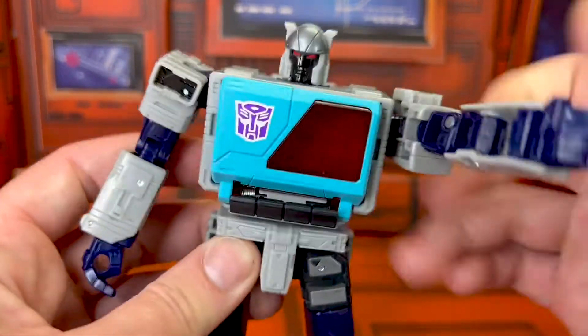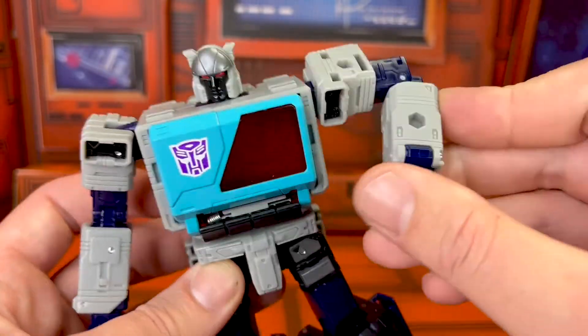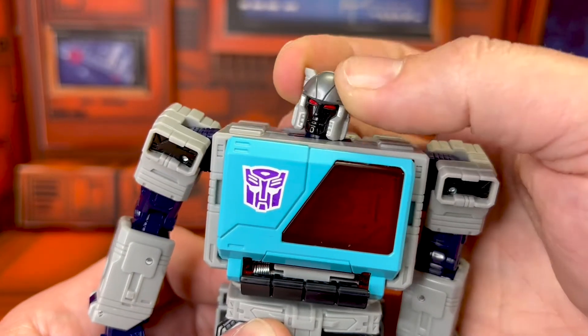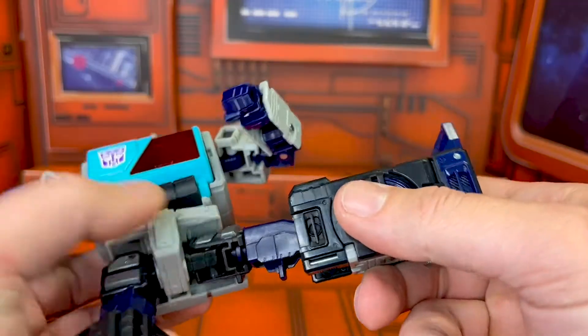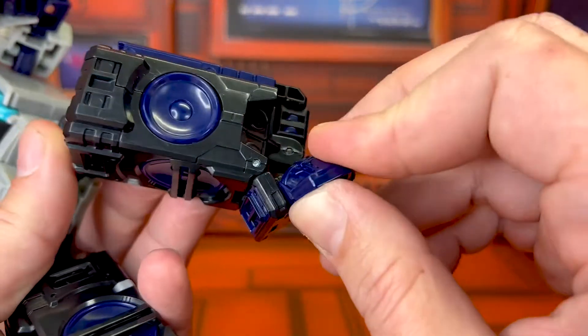That lends itself to some really tidy articulation. You get 180, comes all the way out. You've got a bicep swivel, just past the 90 bend. Ball-jointed head that you can throw a lot of shapes out of. He's got waist swivel, big roundhouse action. Universal hip, thigh swivel, 90 bend, ankle tilt.